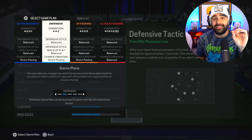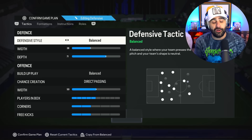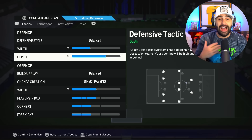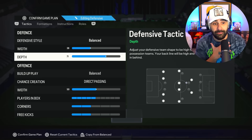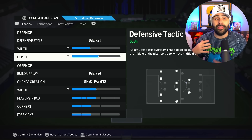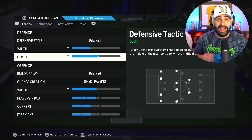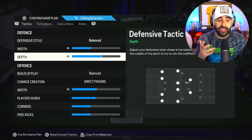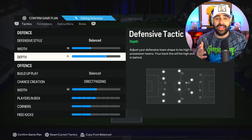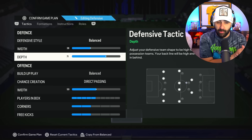These custom tactics change a little bit depending on what you're playing. When I first go into them, you're going to see 71 depth. I personally don't like 71 depth — I like to be on 55 depth. That's the depth I'm most comfortable with. But right now everyone is spamming 71 depth because it plays a higher line and it helps you press your opponent once you lose the ball.